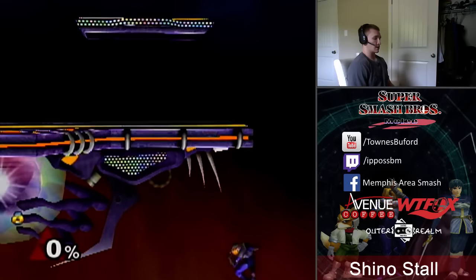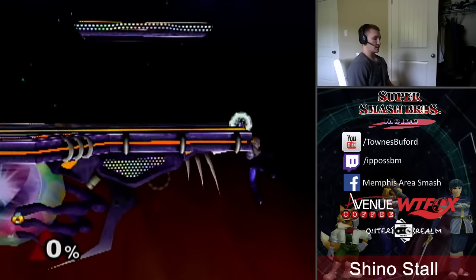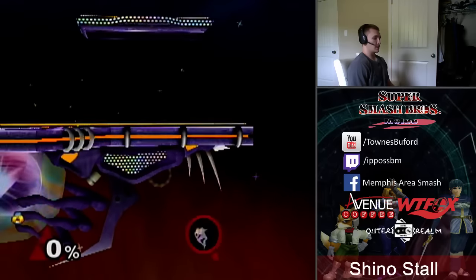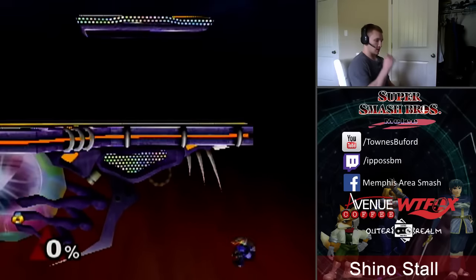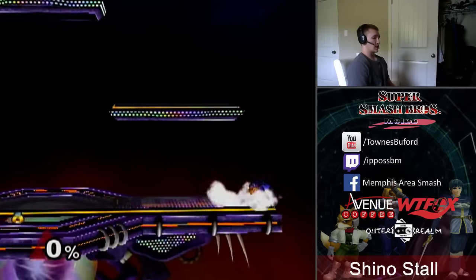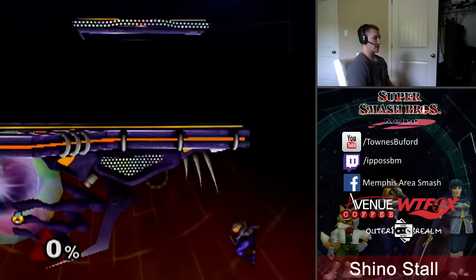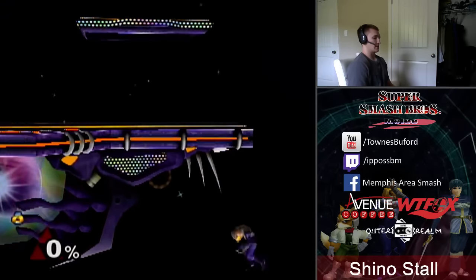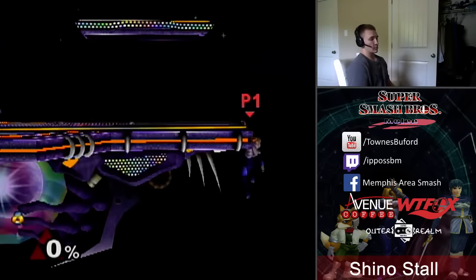Pressing down is particularly interesting — notice how far Sheik falls and the speed at which she's falling from the ledge when pressing down. That's because I'm doing a fast fall. I'm not holding down the analog stick, I'm just tapping it down. If you tap it down for too long or too short or something like that, Sheik will enter a fast fall. The opposite is to press away, and pressing away Sheik kind of just gently falls from the ledge — it's a much different timing versus the fast fall where Sheik really quickly starts descending.